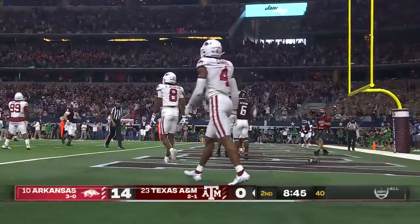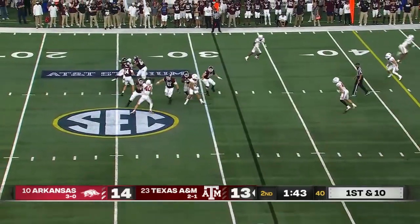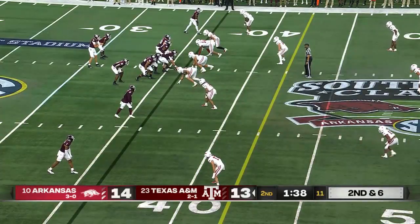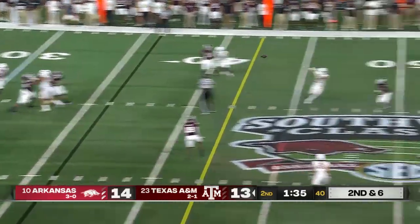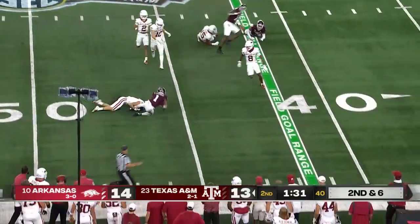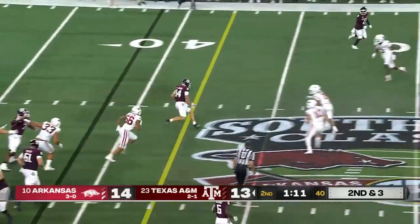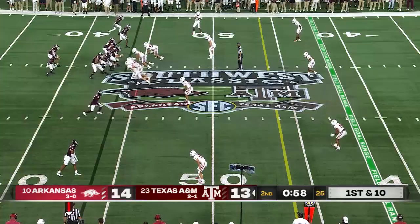Evan Stewart, the freshman, positive here on first and ten. Number six — can help that play action on first down. Johnson just gonna get it to Achane. Complete pass midfield to Stewart again on second down. Johnson's gonna run it himself — he's gonna have the line to gain as he slides. He's gonna try to start sneaking into field goal range.